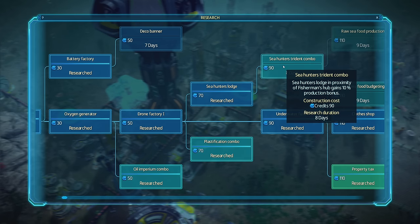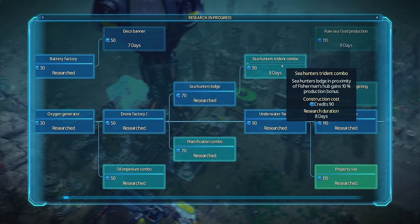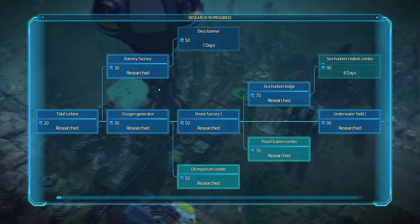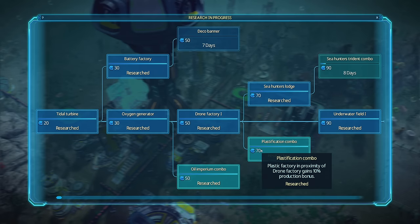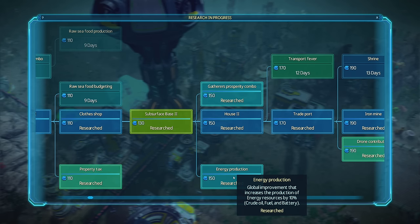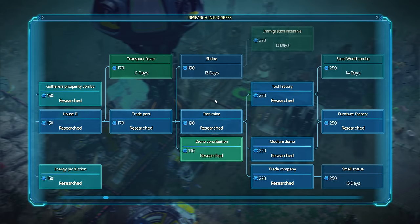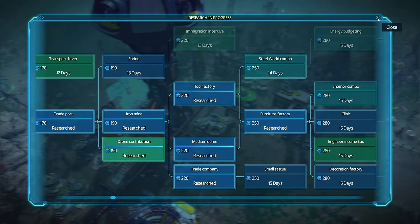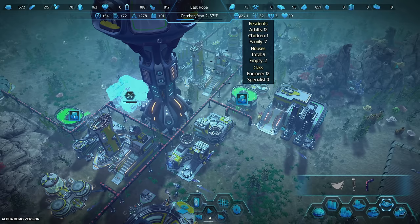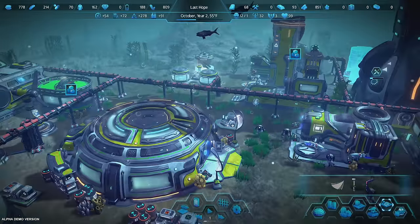Let's do the sea hunters combo — the trident combo — which makes the fisherman hut better because it's next to the shark hunters. This shouldn't have affected plastic. I wonder if people will have babies more if they're more satisfied — if our population will grow faster. We have 12 adults now.